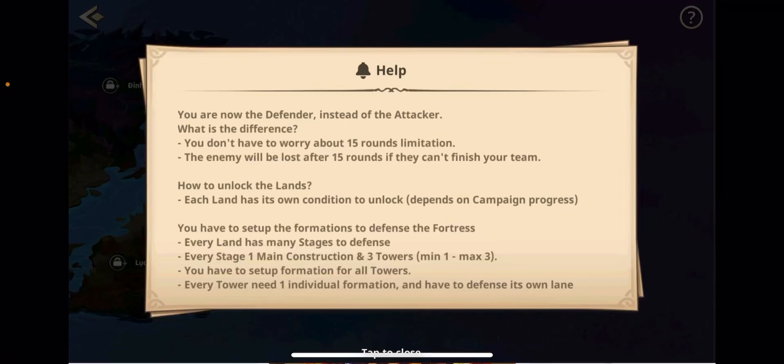You have to set up formations to defend the fortress. Basically you have a castle you have to defend. Every land has multiple stages to defend. Every stage has one main construction plus three towers — minimum of one, maximum of three towers — and you have to set up a formation for all towers. Every tower needs one individual formation and has to defend its own lane.